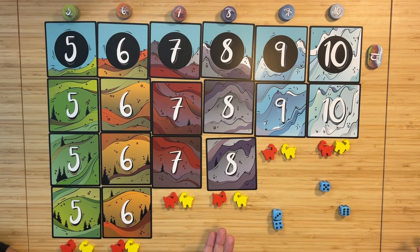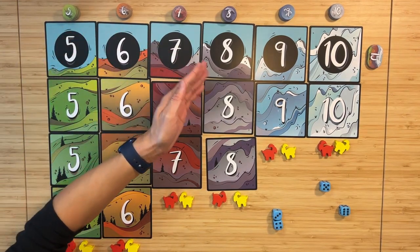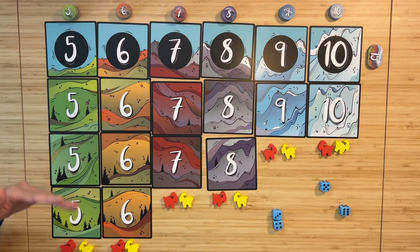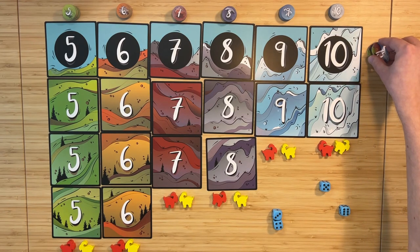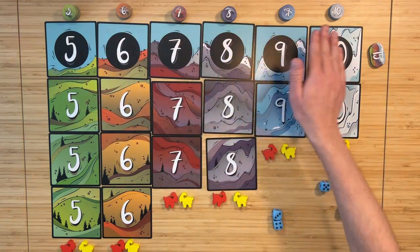The game ends when three of the point token piles have been completely depleted. You could try to rush the end of the game so other players can't get more points. The game also ends when the set bonus pile runs out.